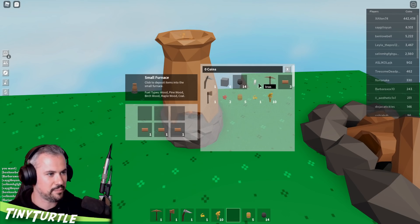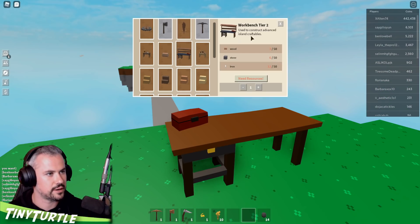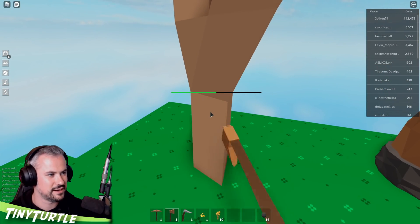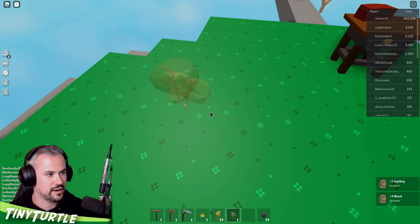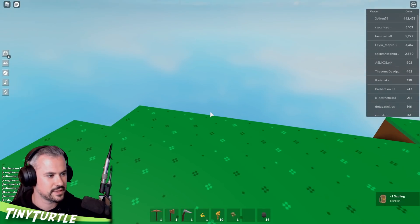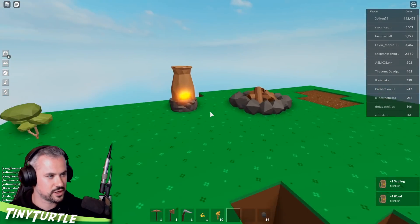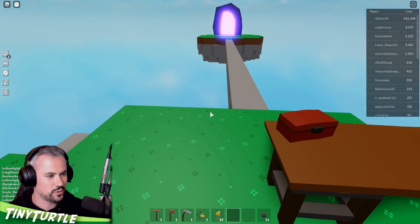I need to do 10 more iron. We're also going to need 50 wood. Can I chop down these trees? No, it doesn't let me - we gotta get our own wood. This is tough because you have to use wood for fuel. Oh wait, I can use coal in the small furnace - nice! I've got a lot of coal so I don't need to keep using wood now.